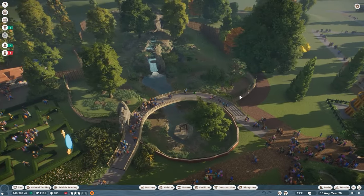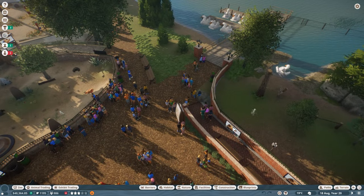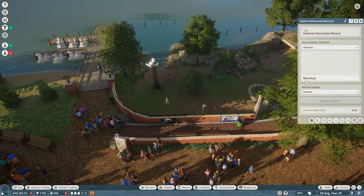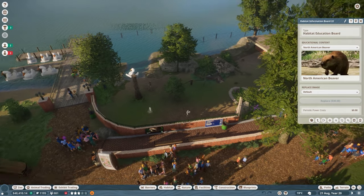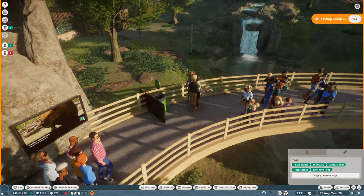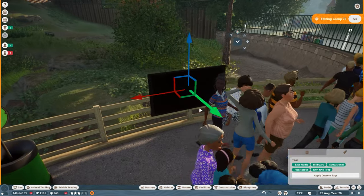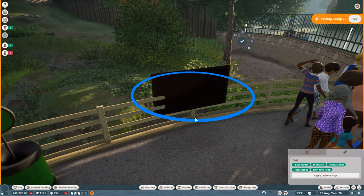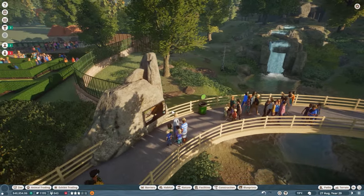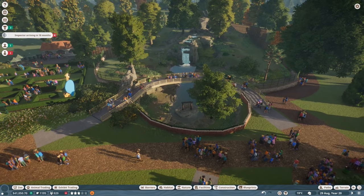I put some donation boxes down here. Education still requires some work, so we will put down a couple of education boards. Why is this a meerkat and not a raccoon? And why is this a meerkat and not a North American beaver? Yeah, this is also why the education may fail. So I'm going to put one here at the stone and one here for grizzly bear. That's the bear minimum of education we require.